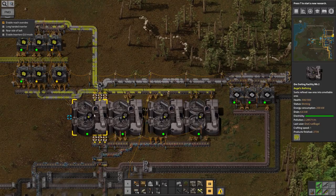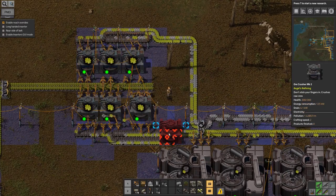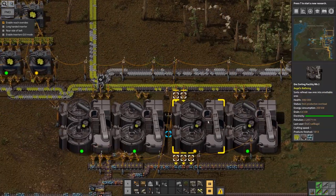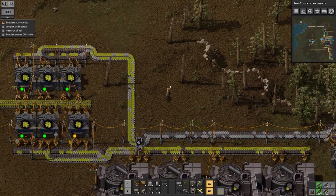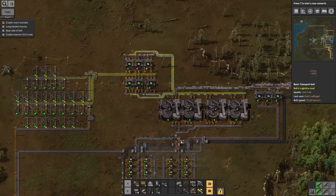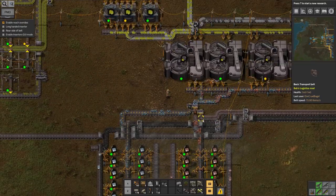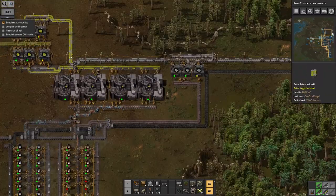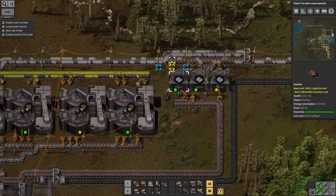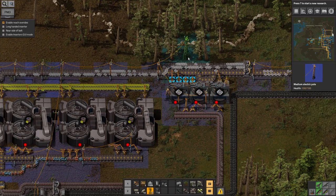They're all upgraded — the Mark IIs do look slightly different, with a blue bit along the front, but only very slightly. They're being kept adequately fed by these belts — I could have almost twice as many on there. Another three of these, though of course they won't be able to feed onto this belt. I need to upgrade these ones as well — they're not getting through the slag fast enough. That's backing up horrifically, I don't think I'm shoveling it out quickly enough. Oh dear, I've broken everything.